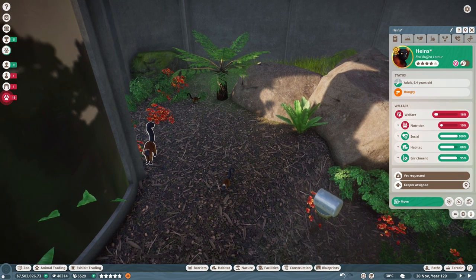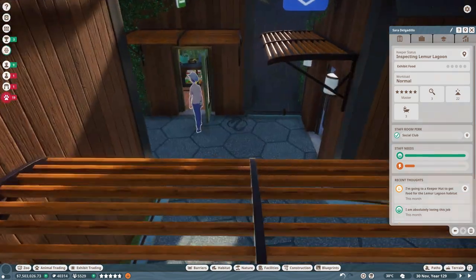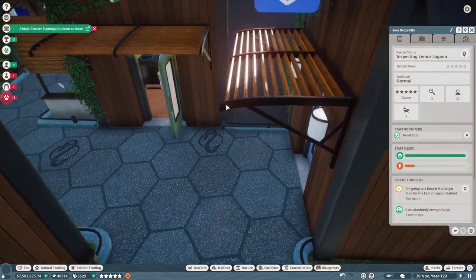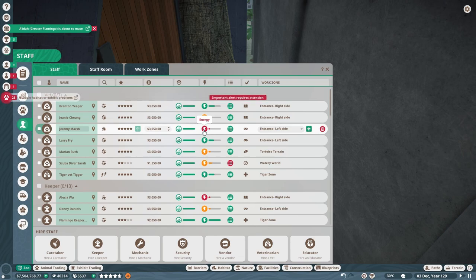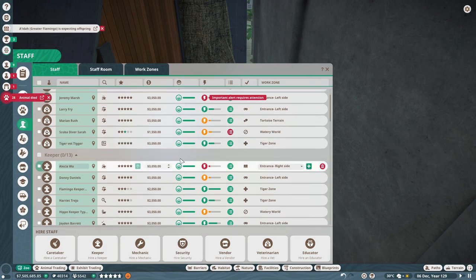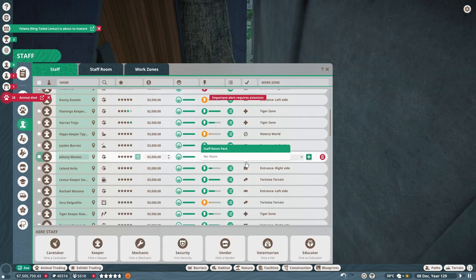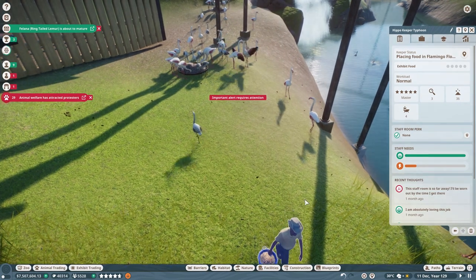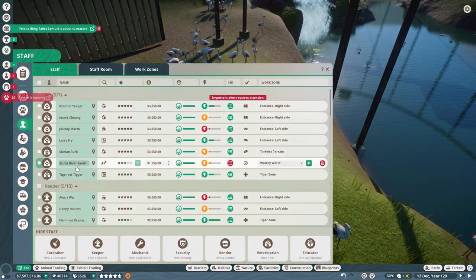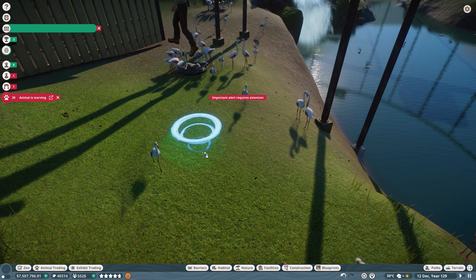We have a little baby. Where are the keepers? I think he's going in there to get ready. We need to think about this — Waterworld is really struggling. Entrance left side is also struggling. Tiger zones are doing fine and have no staff room perk. We have one keeper for Waterworld — the Hippo Keeper is the only person looking after Waterworld! Hippo Keeper Typhoon, you are doing an amazing job, but I am going to help you.